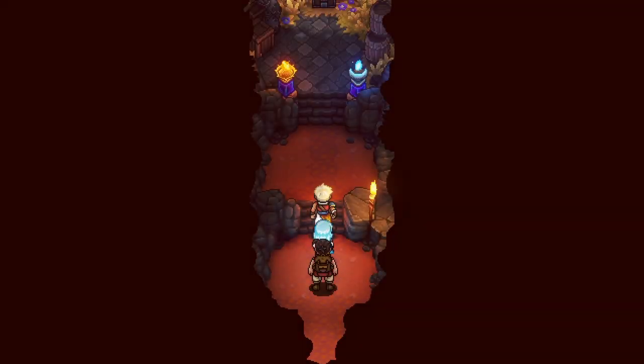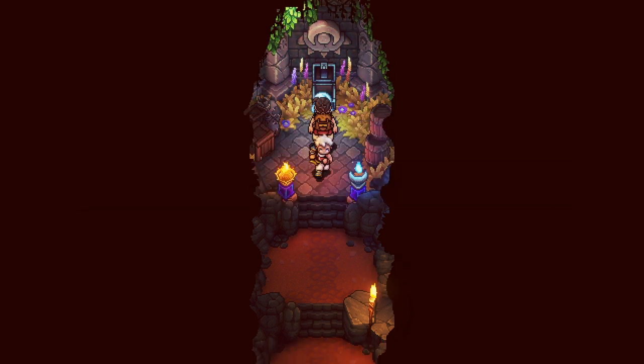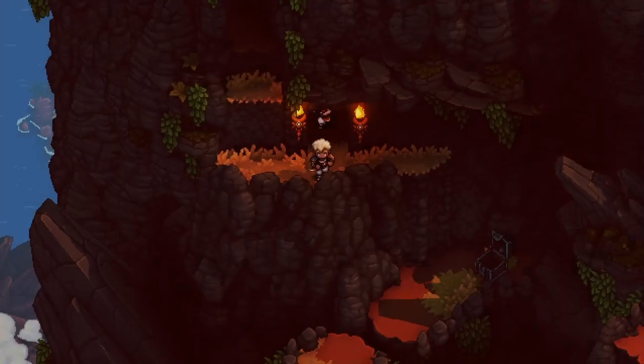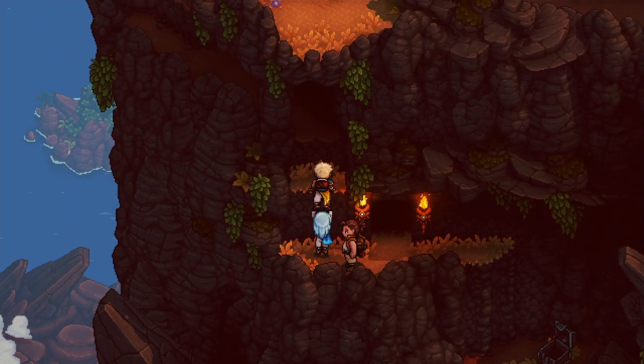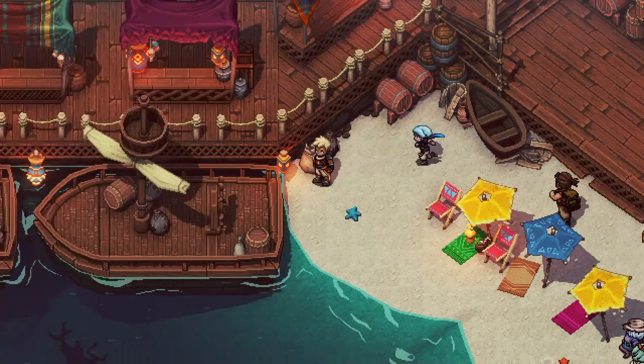One of the standout features of Sea of Stars is, of course, its visually stunning pixel art graphics. The attention to detail is evident in every frame, transporting players back to a time when graphics were simpler yet charming. The game's aesthetics create a captivating atmosphere that enhances the overall experience.